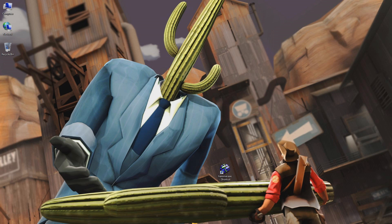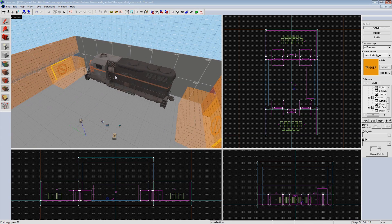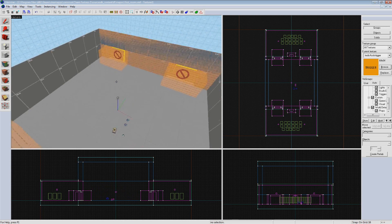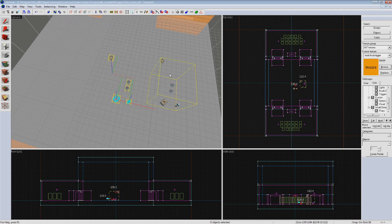Before we get fully started, we're going to clean up our test map. We're going to say goodbye to our very first prop, health and ammo pickups, and the test spawn point. We're also going to say goodbye to our old faithful companion, the train. I'm also going to move our filters, the environment light, and our pickups off to one side to clear out the middle of our map to make room for some game mode logic.